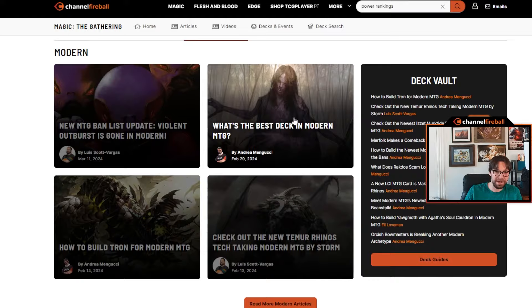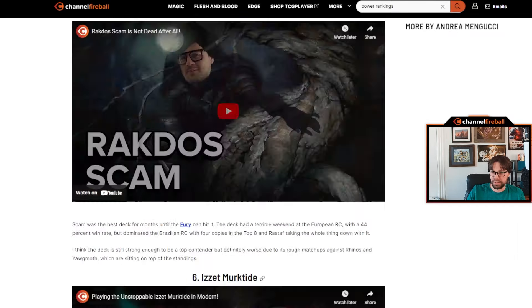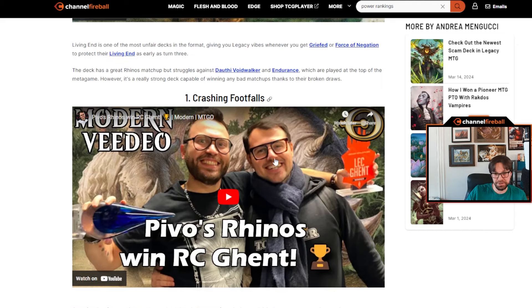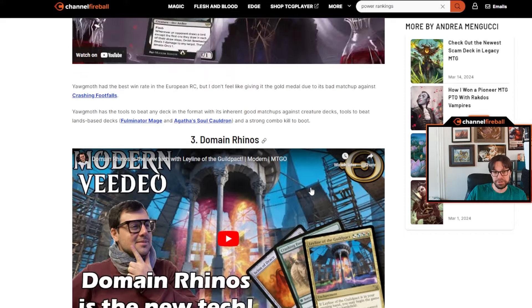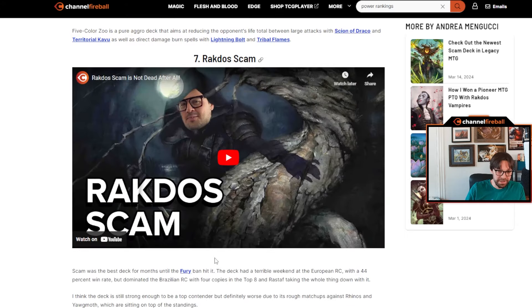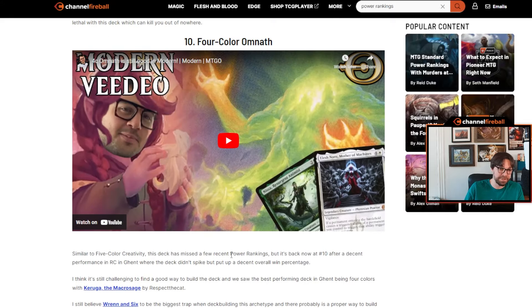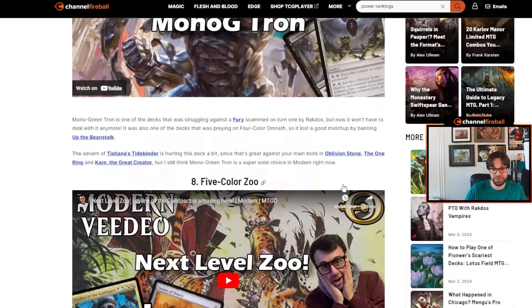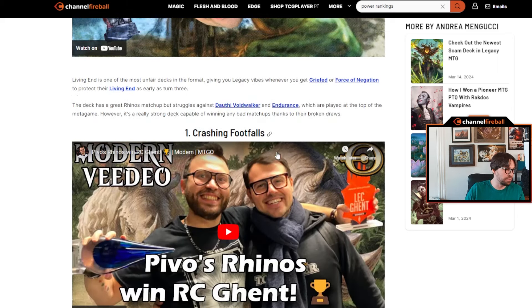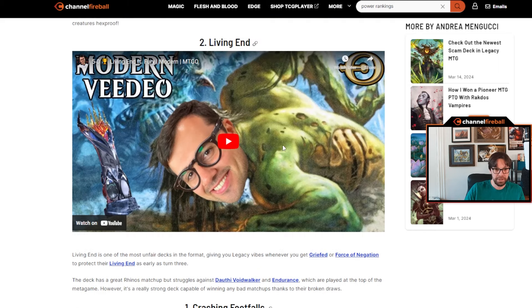I went to the Modern tab and found Andrea's most recent Modern power rankings, scrolled through since it's sorted by what he believes are the most important decks in the format. I noticed there were no Urza's Saga decks in the top seven to ten of his power rankings, so I decided it wasn't a good week to use a sideboard slot on Ancient Grudge. Then scrolling through, I realized I'd forgotten about Amulet Titan — that's a really big deck — so I decided to use my extra slot on an Ashiok, Dream Render. That's an example of using the power rankings as a quick and dirty entry point into the format.